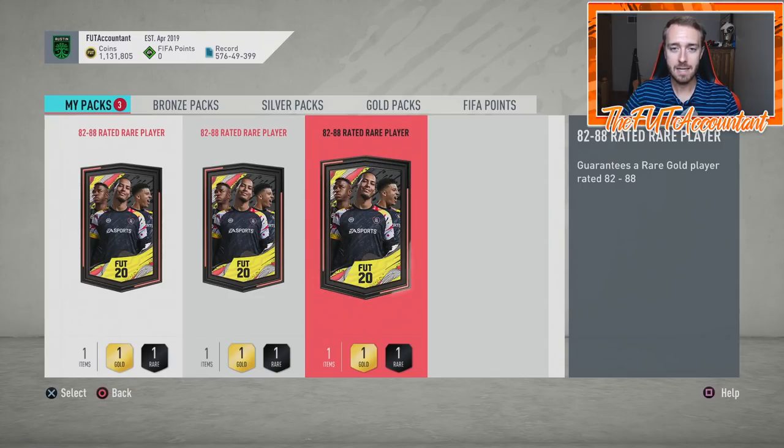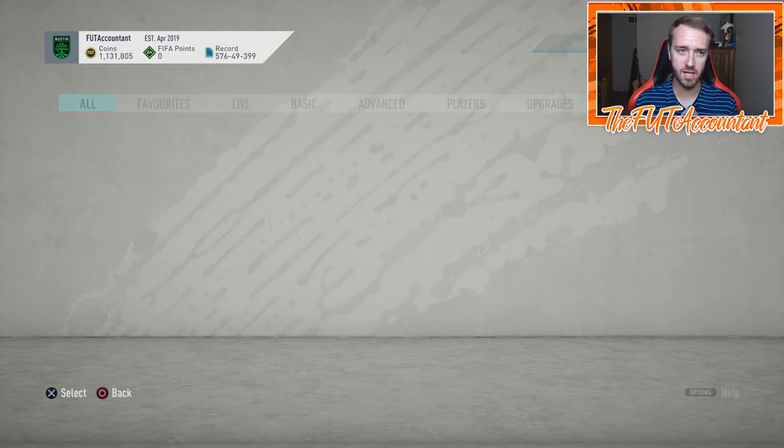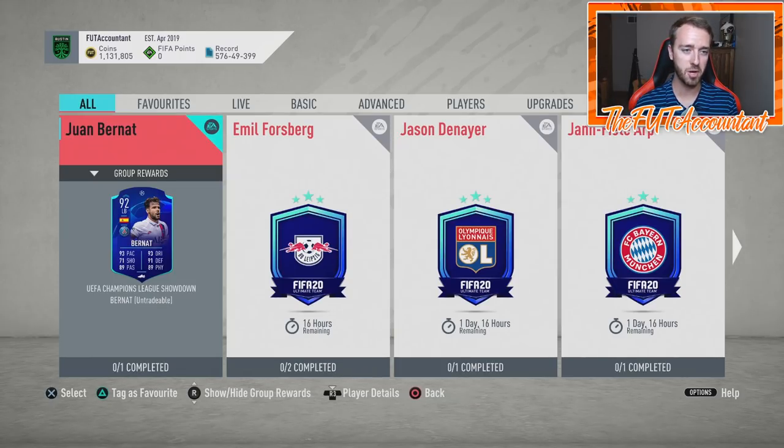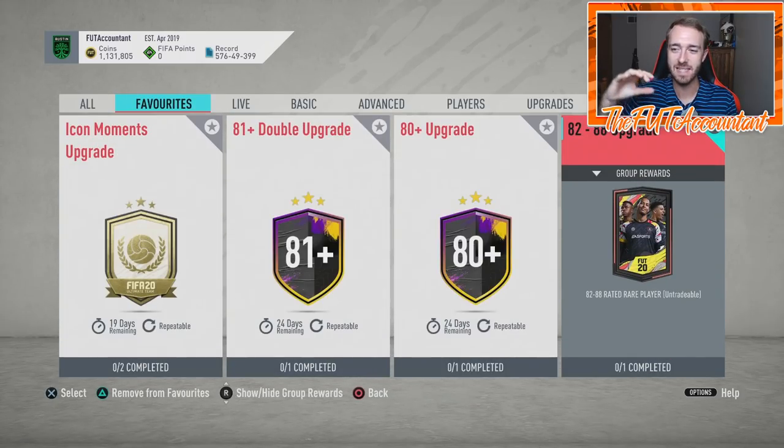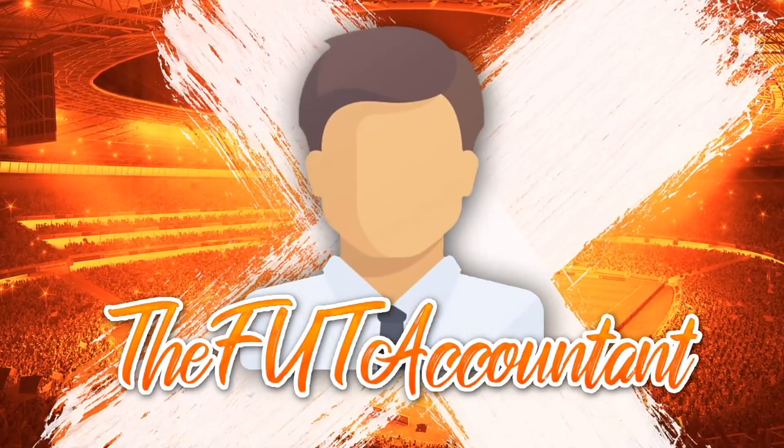It all stems from this pack right here — the 82-to-88 rated rare player. I know a lot of you want to pack Team of the Seasons or Team of the Year, but you don't like the 82-to-88 because it has a rating cap. You prefer the 81 double or 80-plus double because those have no rating cap. But let's look at it differently — you're going to get more coin value out of the 82-to-88 by sending those players into other packs.